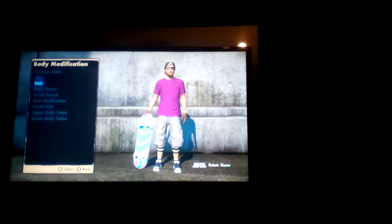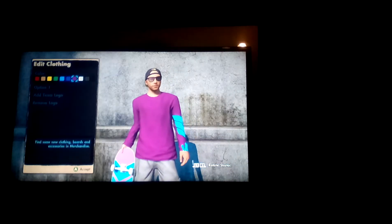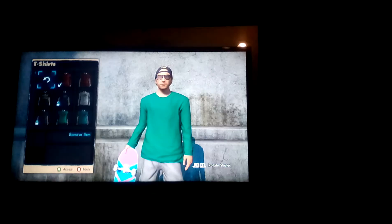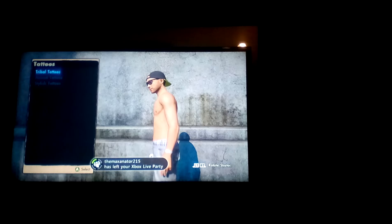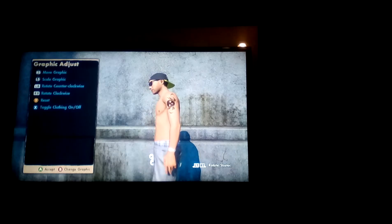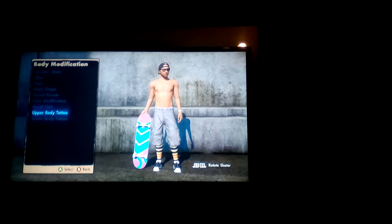Once you get in there, I'm going to do this all from scratch. Go to your shirts and take off your shirt — you have to be shirtless for this. Then go to body mods, then upper body tattoo, then left arm, then tribal tattoos. Select the skull and flip it with LB, then move it right here. Once you're done, press A and go back.